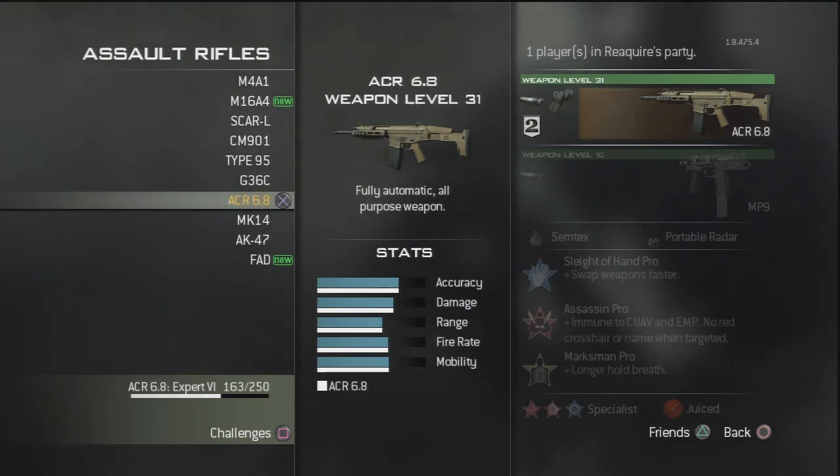So we're using Sleight of Hand, Assassin, and Marksman, with Semtex and Portable Radar. Obviously Assassin keeps you off the radar. Marksman lets you see enemies' names from miles away, even if you can't see their body. Sleight of Hand lets you reload and swap weapons faster.